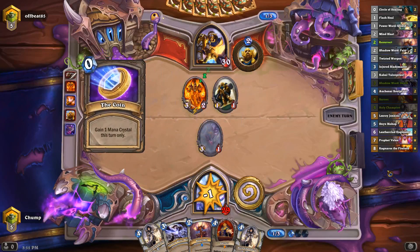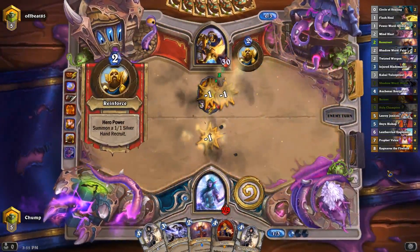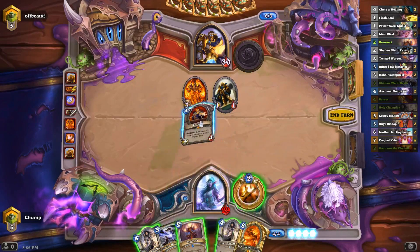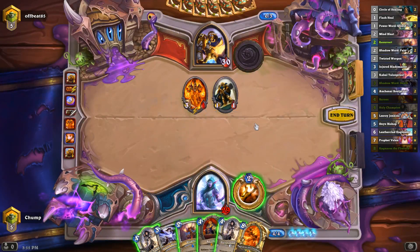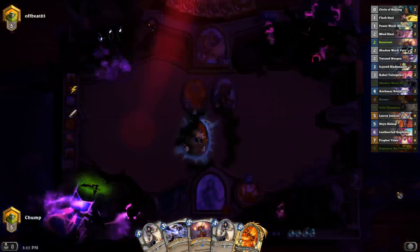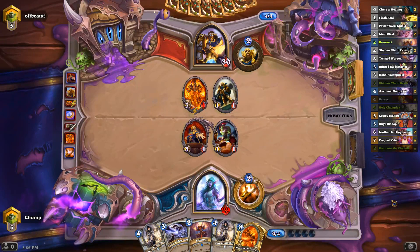He's going to play a spell. Let's go for Barnes here. Maybe I go for Holy Champion, but it still dies pretty easily to a Truesilver — let's just go for Barnes. I didn't hit the charger because my button was green, but Blademaster's still pretty good, especially with the Resurrect in hand.